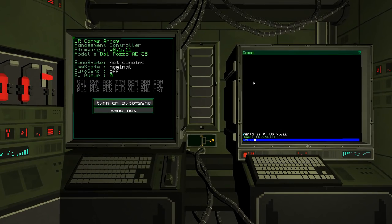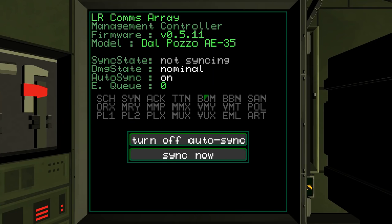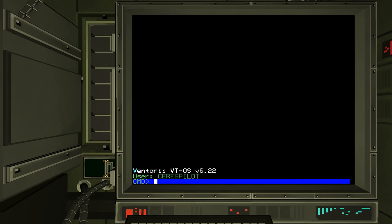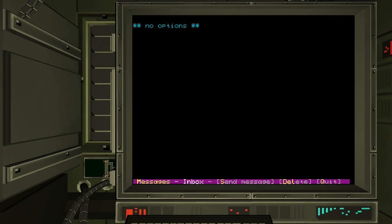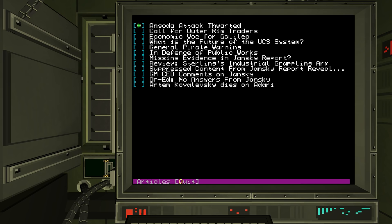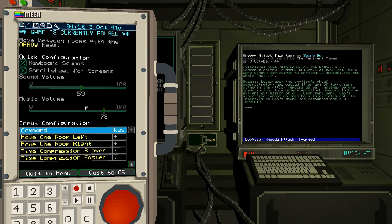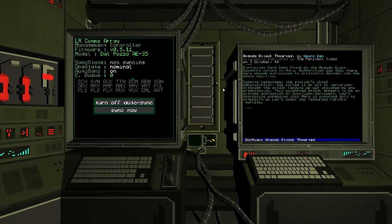I've got a communication system here — this is our first stop. I don't know what auto-sync does, but we're going to turn it on. If I want to check my mail — no mail today. I can also check the news. There's some sort of attack going on, and a big story about different corporations having problems.